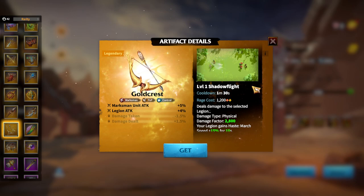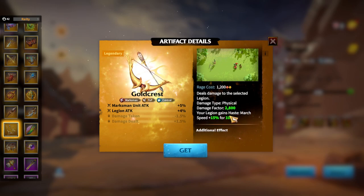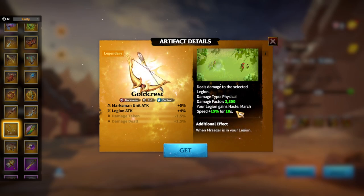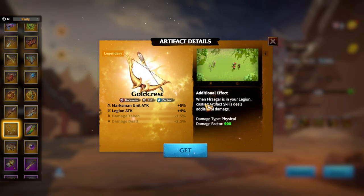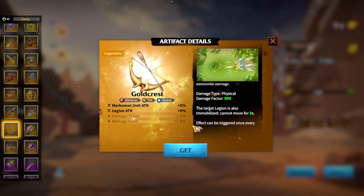Another very strong artifact exclusive for Sindrion — and the Sindrion and Freygar hero pair — is Gold Crest. Marksman Unit Attack and Legion Attack are great stats. The skill Shadow Flight deals damage to the selected Legion. Damage type is physical, damage factor 2800 on a level 1 skill is quite a lot. Your Legion gains haste, march speed 15%. The additional effect is whenever Freygar is in your Legion, casting the Artifact skill deals additional 900 damage, and the target will be immobilized and cannot move for 3 seconds. Immobilized is important because Sindrion and Freygar is a normal attack damage dealer style marksman hero — whenever an enemy is standing still, you deal more normal attack damage. That's why it's a great effect for this hero pair.